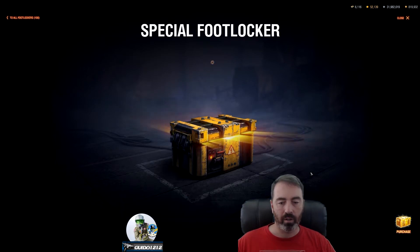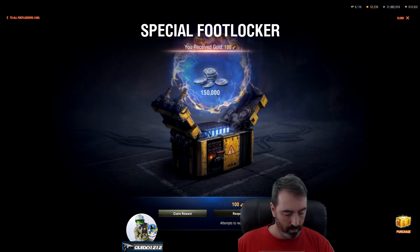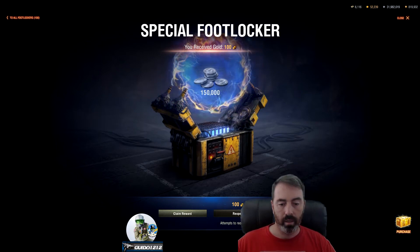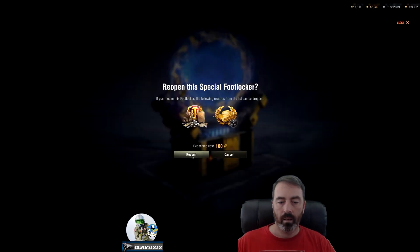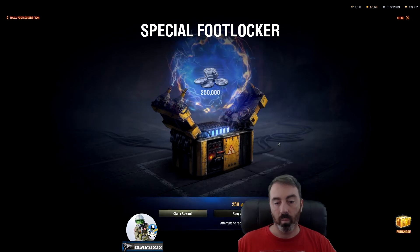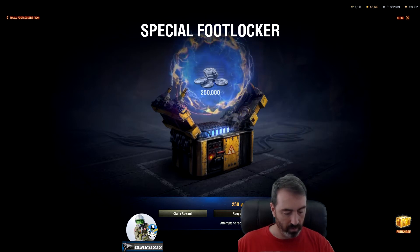Let's open the first one. I got 100 gold and 150,000 silver. Now I'm going to show you the reopen mechanic. It cost me 100 gold to reopen. I got more silver out of it, and it did take that 100 gold back — so now I don't have the 100 gold, but I got 250,000 silver instead.